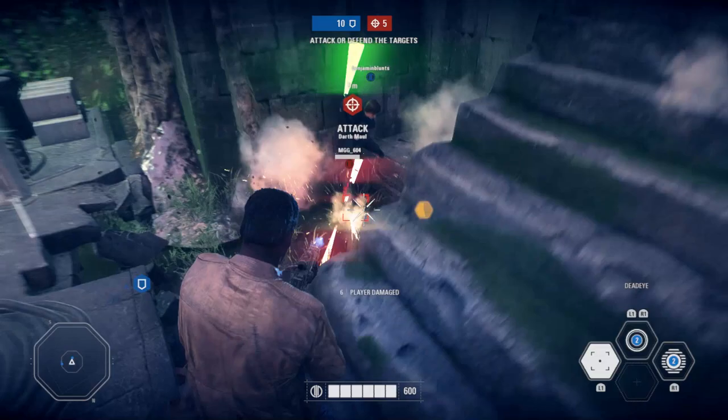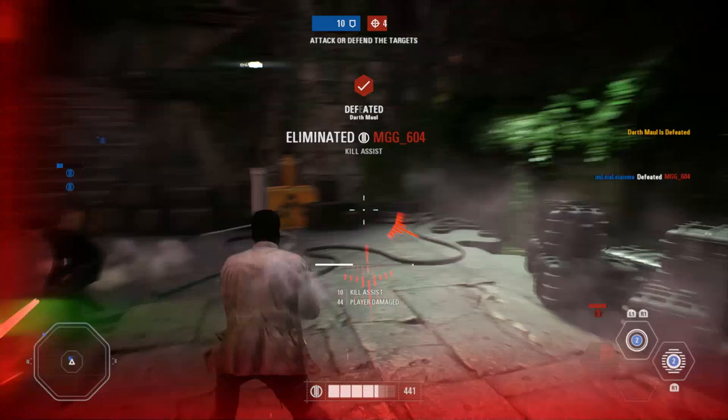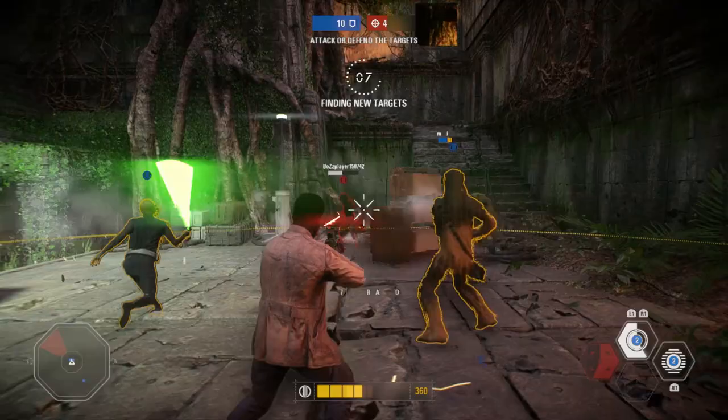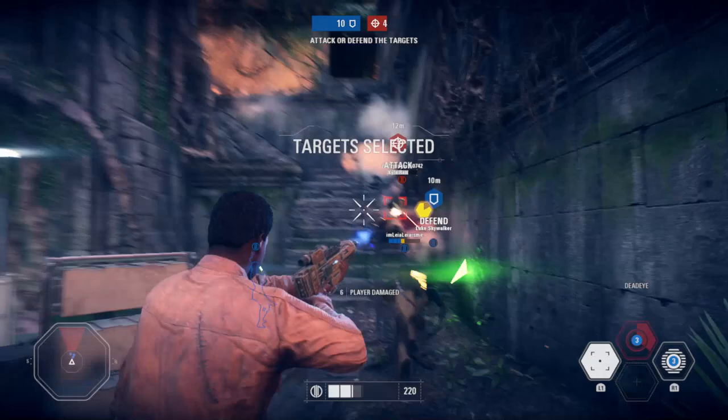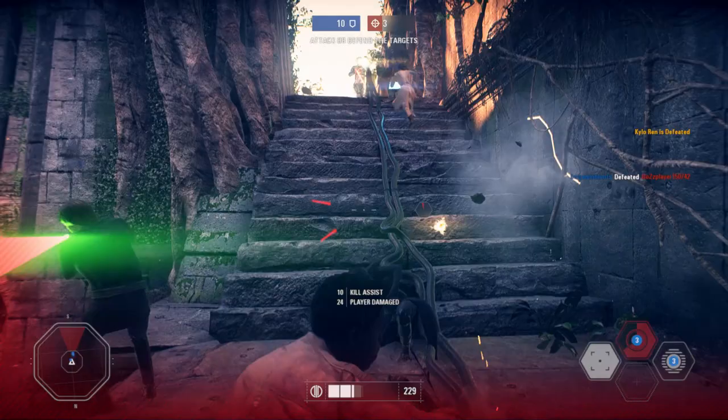Finn's primary weapon is his EL-16 blaster rifle, given to him by Han Solo in The Force Awakens. His rifle on its own is a decent blaster — it has a relatively slow fire rate but deals high damage and can effectively take out infantry at short to medium range. It does have moderate recoil that is tough to control, and it can be pretty much impossible to be accurate at long range. Luckily, this blaster isn't meant to be used on its own, and one of Finn's abilities really makes this weapon shine.